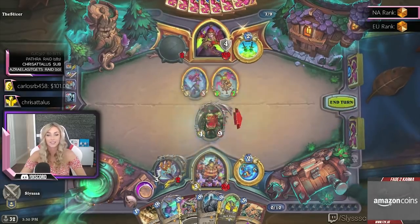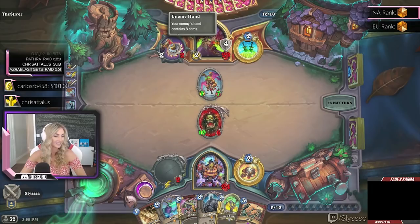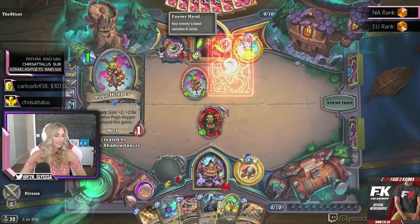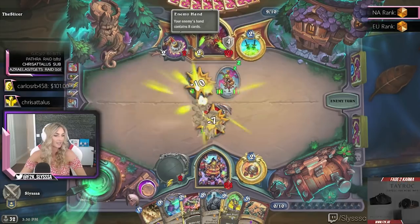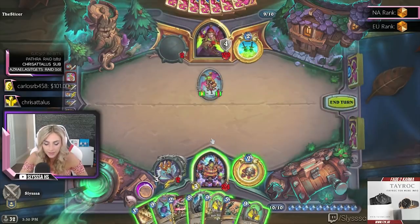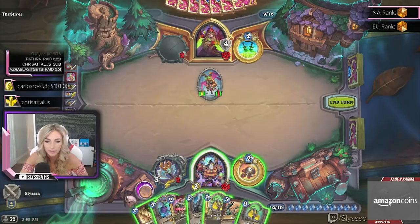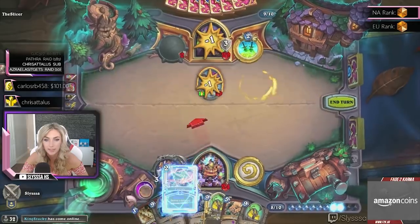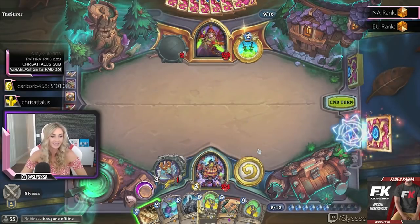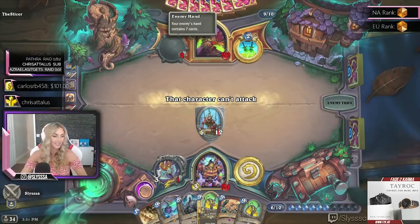This does not have rush, so it's going to go face. But we're gonna trade in a minion here. She brought back a bunny again — an 11/11 bunny. We have 'deal 1 damage to all' again — it's not quite enough, although we could use it for a beautiful Execute and get a minion on board, which has rush but nothing to attack. And so it cannot have charge — no charge.